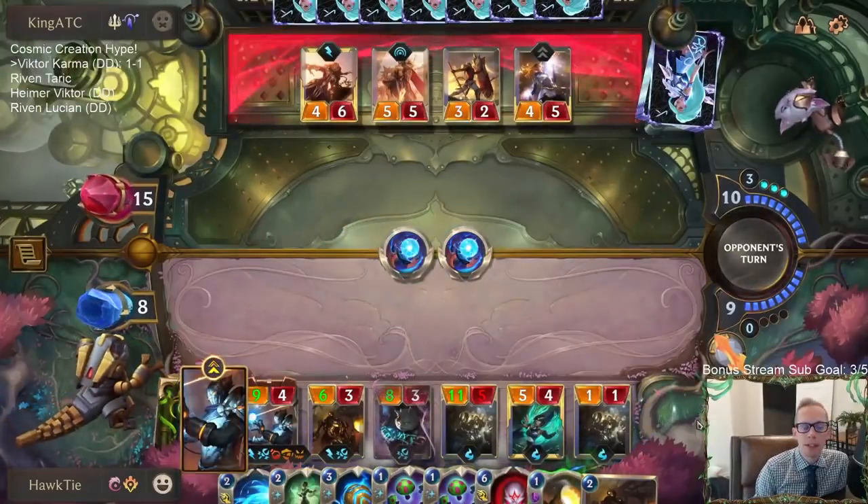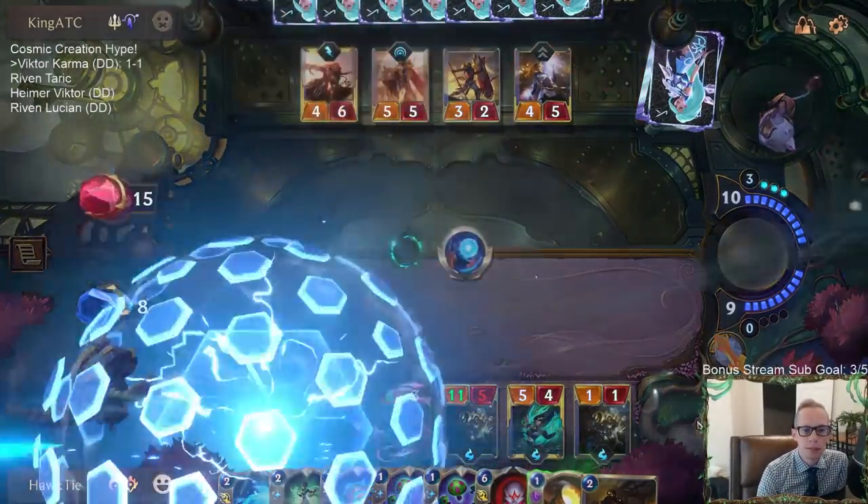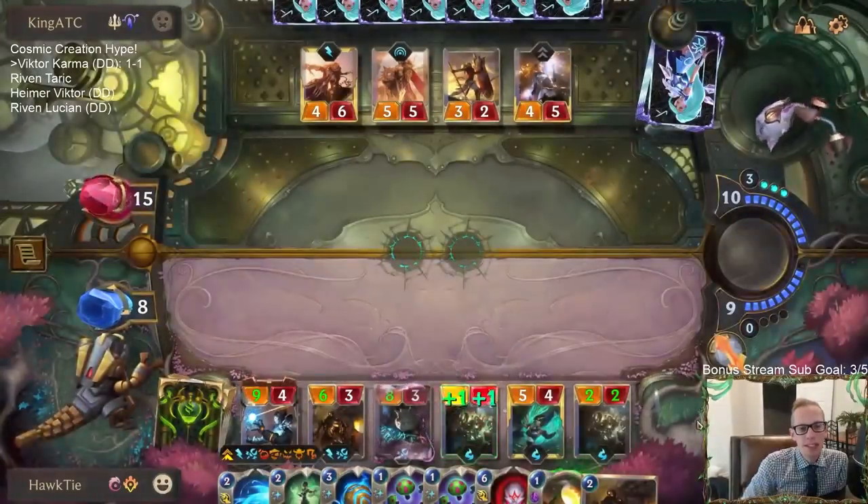Let's start here. Let's grant Victor two keywords — maybe Elusive and Lifesteal. Fury. Those are the worst keywords.